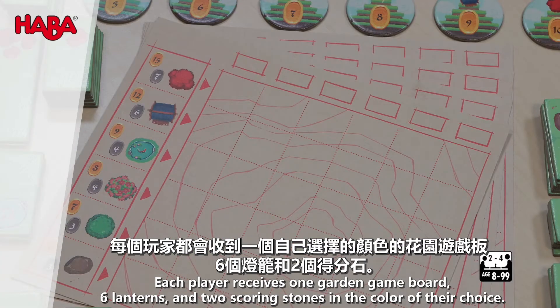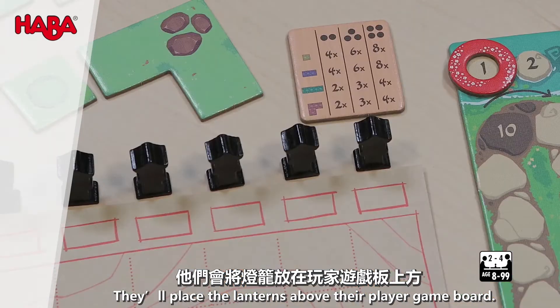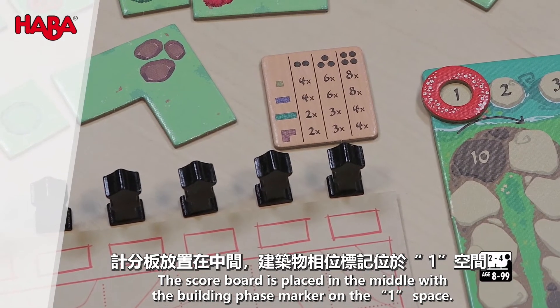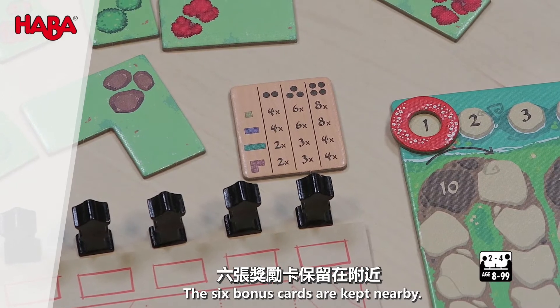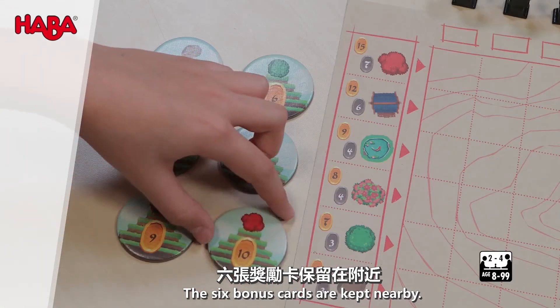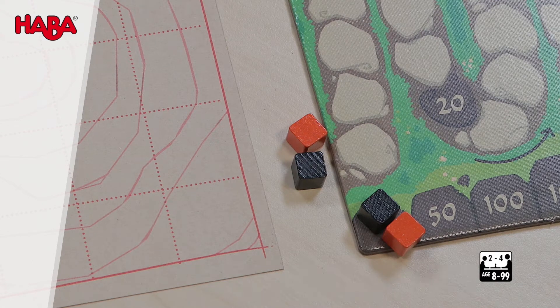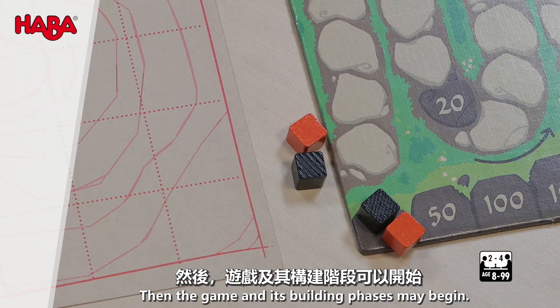Each player receives one garden game board, six lanterns, and two scoring stones in the color of their choice. They'll place the lanterns above their player game board. The scoreboard is placed in the middle with the building phase marker on the one space. The six bonus cards are kept nearby. Players place one scoring stone next to the first space on the scoreboard. The second is placed on the zero space on the lower edge with the 50-point steps.